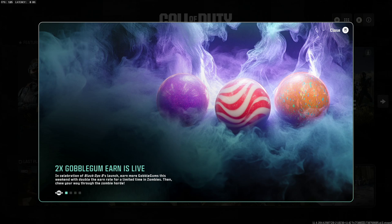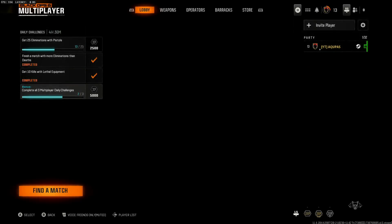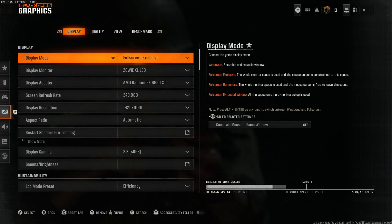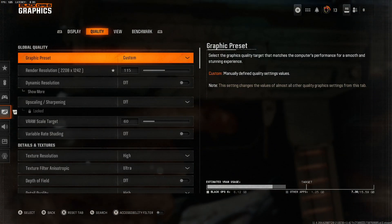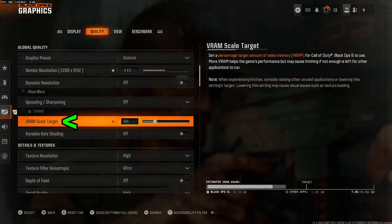I found one solution which has worked for me. It's been working all night so far — that's about six-plus hours without a single crash. Very, very simple. Let's load into Black Ops 6 multiplayer and go into the graphics settings, specifically where it says Quality and VRAM Scale Target.